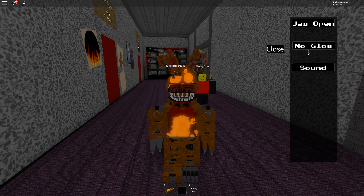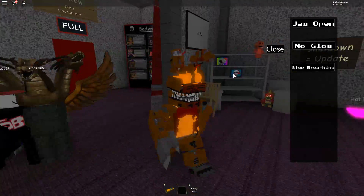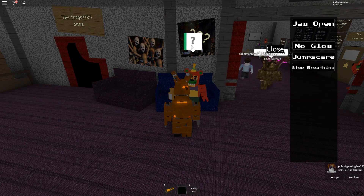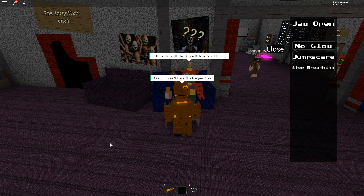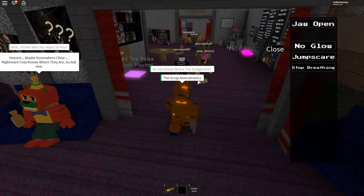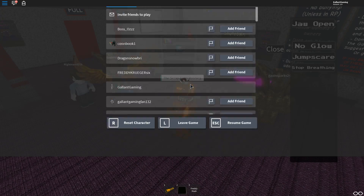I have sounds off, so I can't hear it. Stop breathing? That's an awful button — I don't want to hit it because I want to keep breathing. Wait, who's this? Hello, I'm Carl the Weasel. How can I help? Do you know where the badges are? Tell me who you want to find. Oh, that's really cool — he gives you hints on the badges! I had no idea that guy was there. How long has he been there?